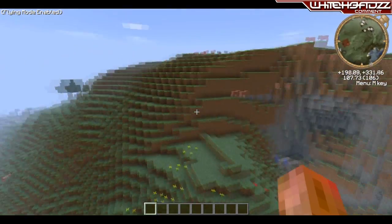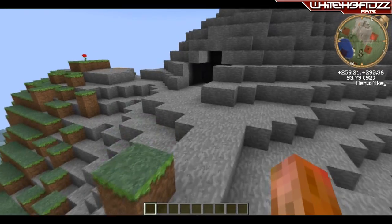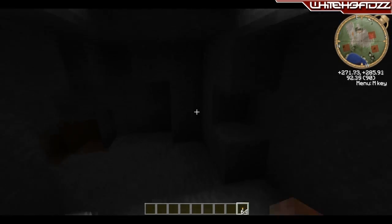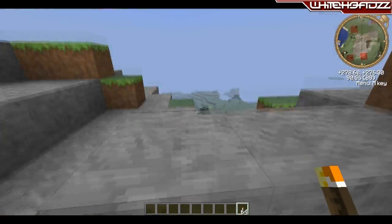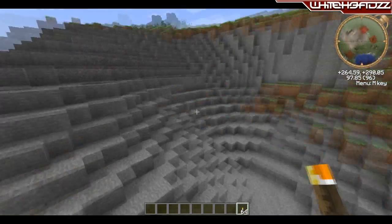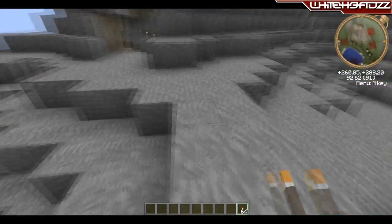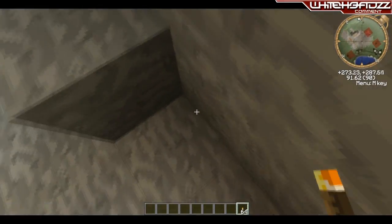Once you're in an extreme hills biome, I highly recommend finding a cave because emeralds are 25 times rarer than diamond — yep, 25 times rarer. You probably won't find any to be honest, but if you really want them this is for you. There are simpler ways to get emeralds via NPC villages, and I'll do a video on that later, but for now just strip mine down exactly the same as with diamond.